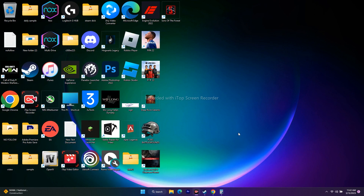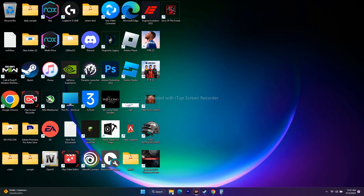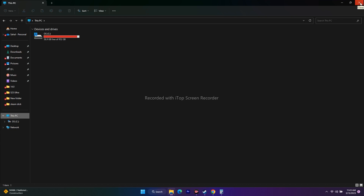The next step is to uninstall and reinstall the game. In Steam, right-click FIFA 22, go to Manage, and uninstall. When reinstalling, do not install back on Local Disk C — install it on a different drive. This can resolve issues caused by drive-specific problems.